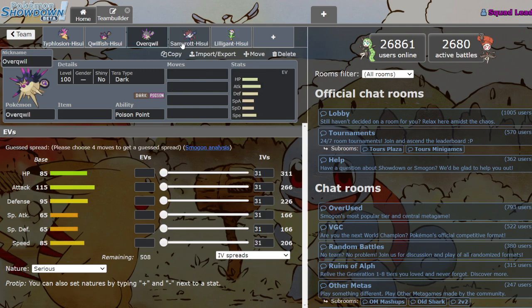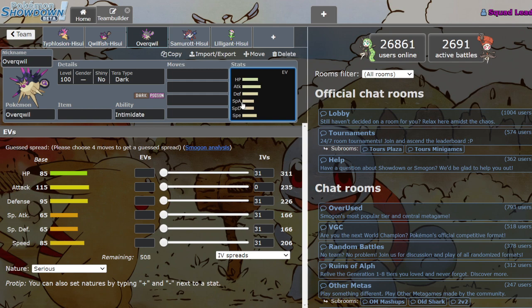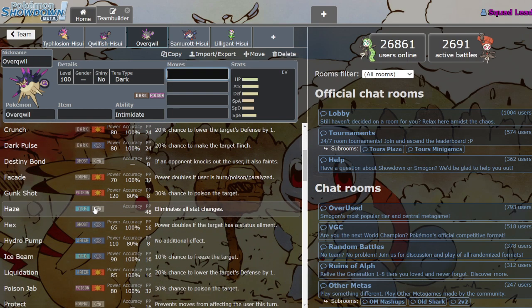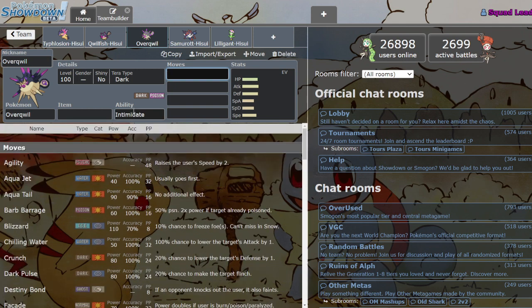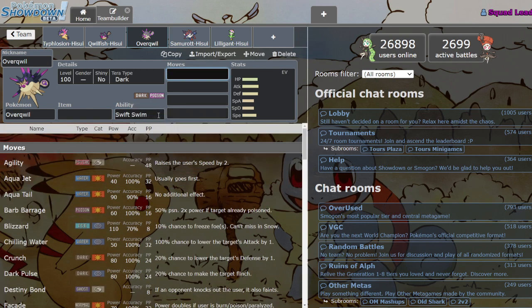What's even more hype is we got Overqwil, the Qwilfish evolution we've been waiting for. You use Overqwil a lot differently from Qwilfish — kind of reminds me of Porygon2 and Porygon-Z where they have very different play styles. You can still run Intimidate and defensive stuff if you want, but I think Overqwil is actually more interesting as a potential Pokémon for Rain, because it has access to Swift Swim.